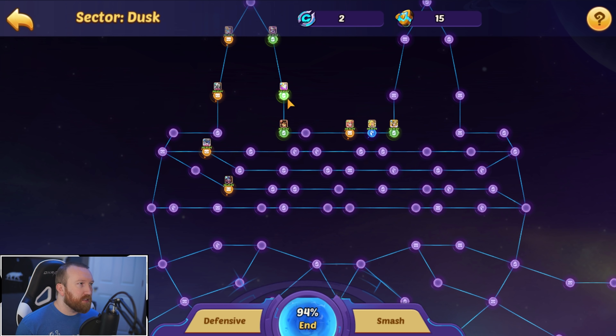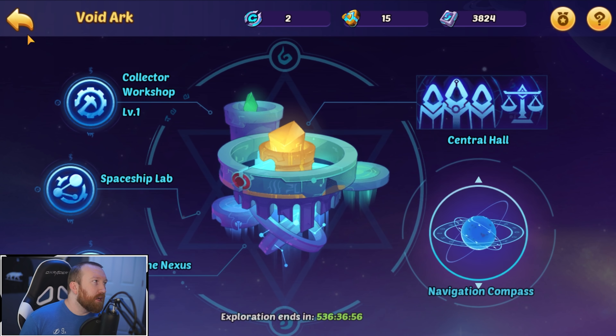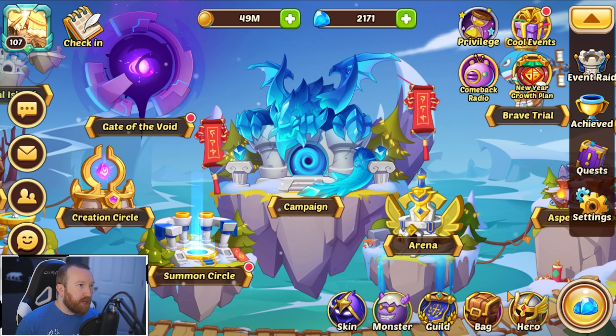We don't have any eggs to awaken right now. I haven't really looked — any eggs? No eggs. Darn. Okay, so here's what we're going to do: we're going to do some profit orbs.